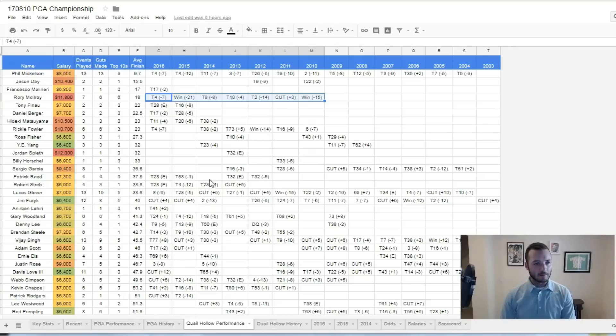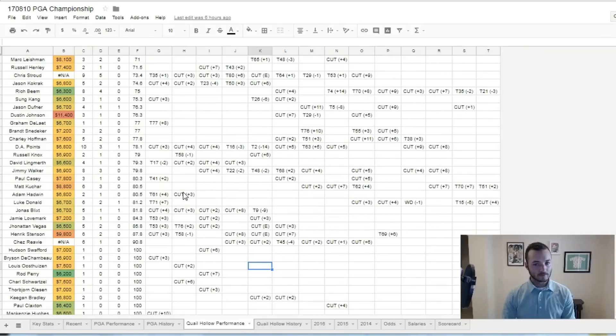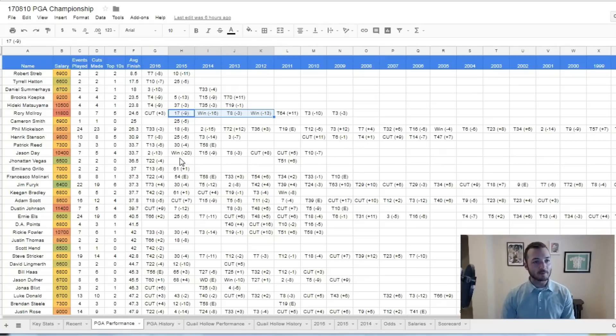Looking at DJ's history — he hasn't played the Wells Fargo at Quail Hollow in five years, so not a lot of course history there. But his PGA Championship history is pretty good. He missed the cut last year, but had two top eights in the two times before that, and adds a T5 and a T10 a couple of years ago as well. I have very little concerns here. I think he's a great GPP option and obviously very capable of winning this thing.